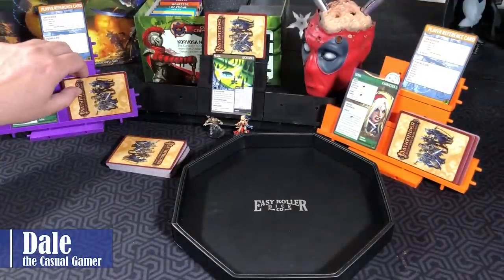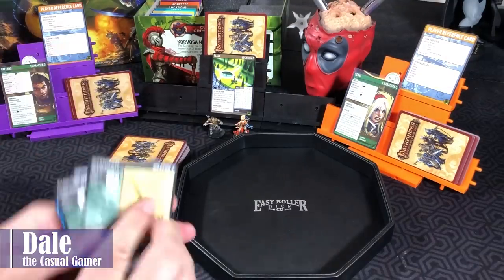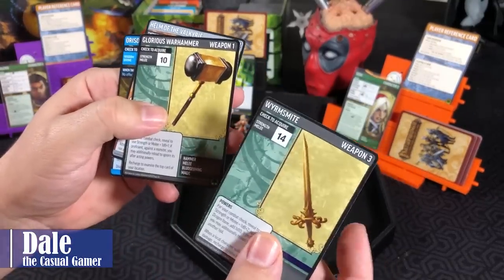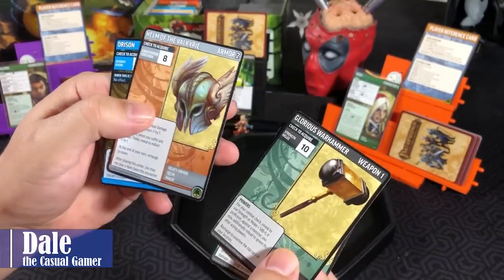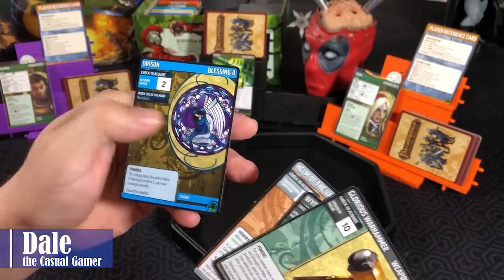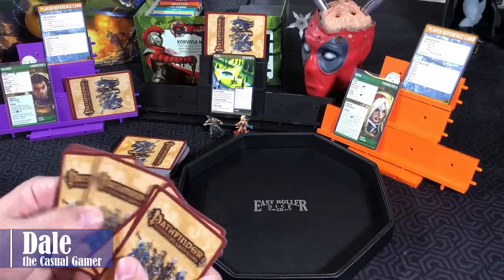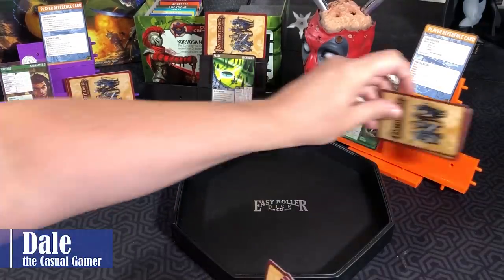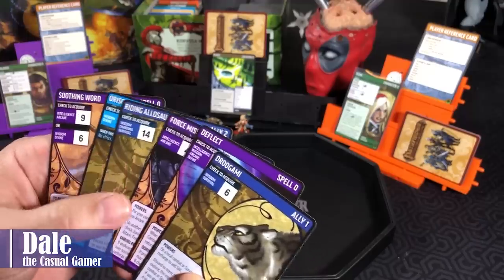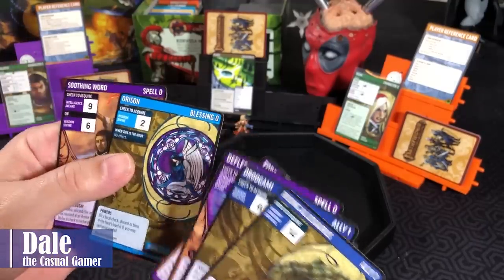For our starting hand, Valeros will draw four cards, looking for a sword. We have the Wyrmspite, which is the only sword in this deck, plus Glorious Warhammer, Helm of the Valkyrie, and a Blessing of Rison. For Sione, she'll get six cards — looking for a spell, got her lucky cat and three spells, the cat and her dinosaur, and the same Blessing.